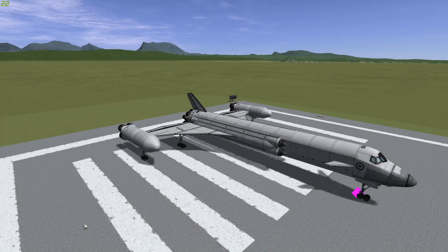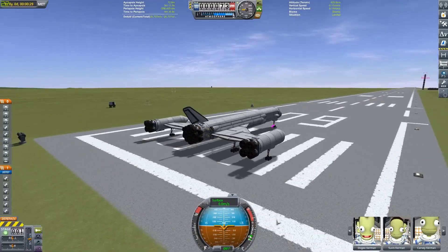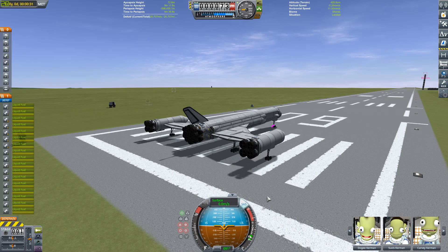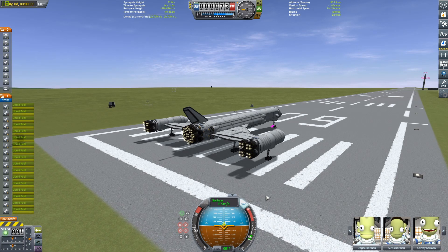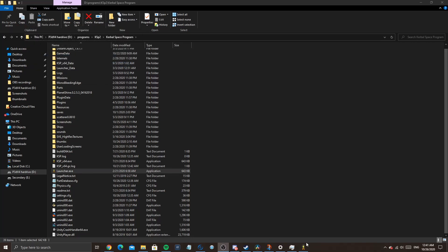Hello everyone and welcome back to another Kerbal Space Program video. Today we have a Duna cargo SSTO that is going to Duna and delivering a rover that just circled in that cargo bay. We're actually not going to be delivering it — we're going to be taking it there and back, so that'll be some good fun. Just firing up those rapiers now — sticky keys.